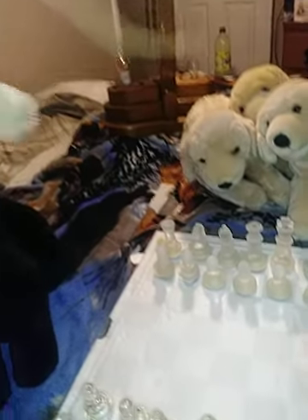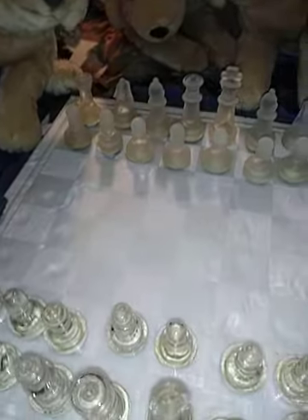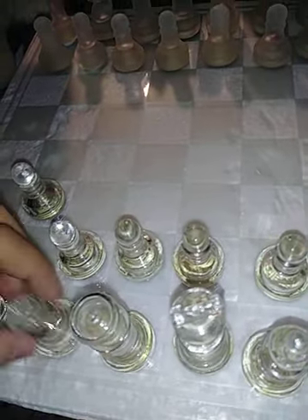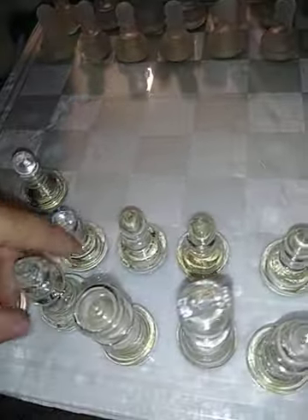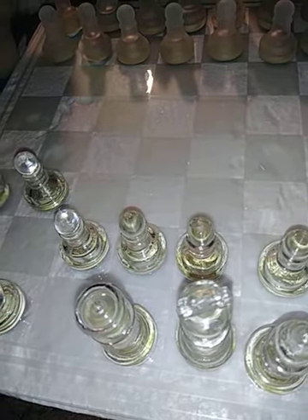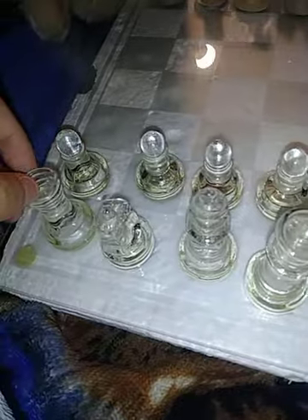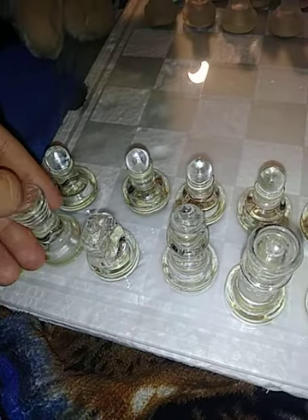This is Bishop. This is Bishop's move — this is my Bishop here. Bishop can only move diagonally, so I can only move her once I move this pawn and move it out. But it's good to move all your pieces out.